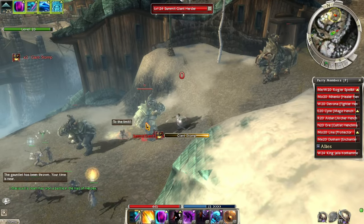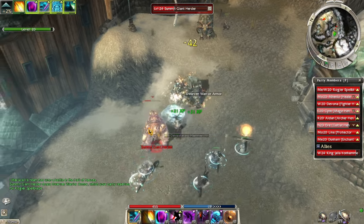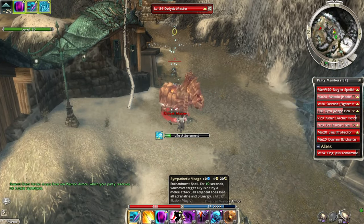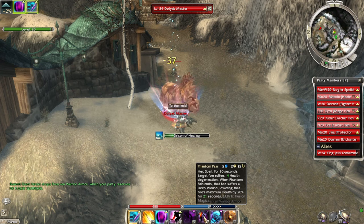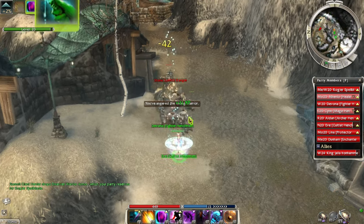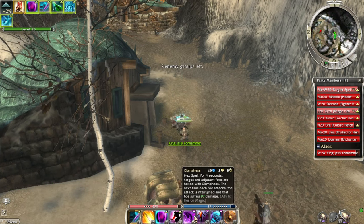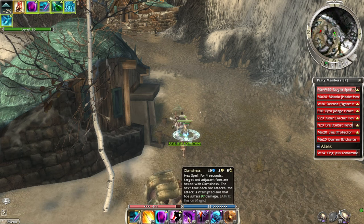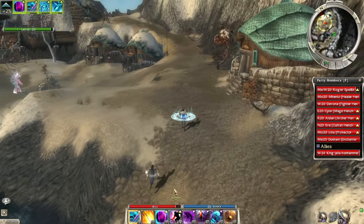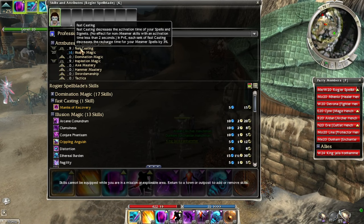The AI is really smart with the way they stagger their giant stomps — they don't use them simultaneously, so there's like a chain reaction of stomps and knockdowns. Very annoying. I'm not using any Inspiration either, so that's a waste of skill points right there. That hurts. This would be nice — to have more Fast Casting, actually. We're only using two Illusion skills and Fast Casting.